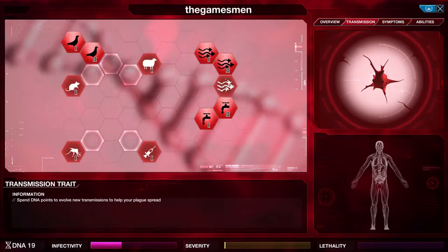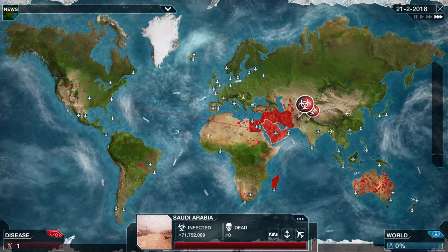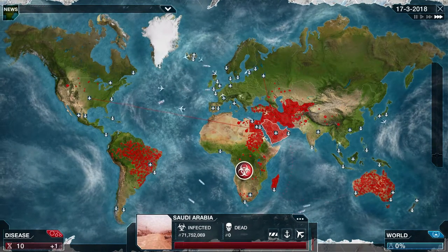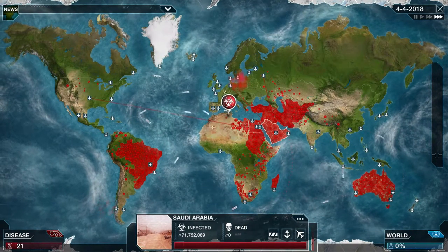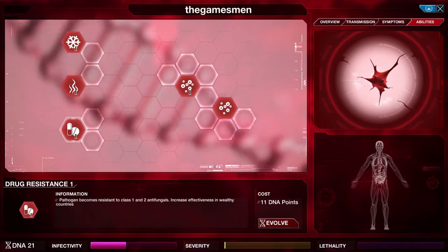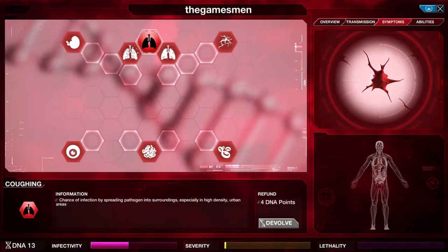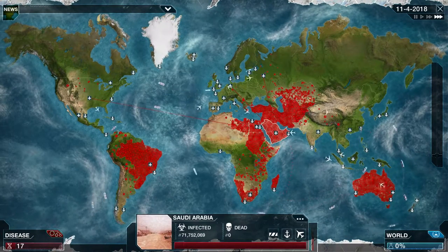I think we might be close now — there we go. We'll roll that and it'll really increase spread across the world; you'll just see bubbles popping up everywhere. That'll give us more points so we can up the resistances. The drug resistance for wealthier countries is a good one — if you evolve that, the main wealthy countries will get infected quicker. It's mutated again, so we'll de-evolve that so no one knows, and use those extra points to improve the infectivity of our virus.